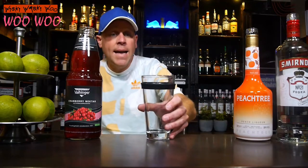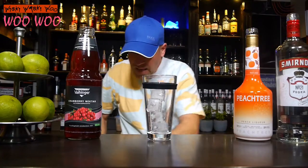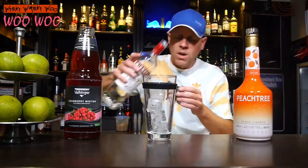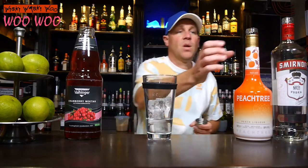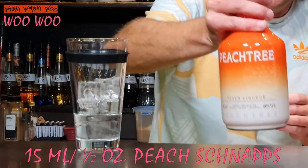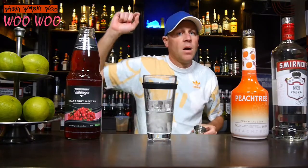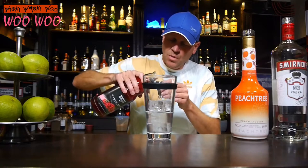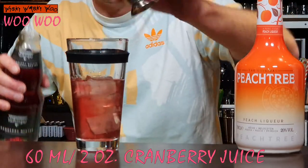I need a cocktail shaker and I fill my cocktail shaker with some ice. Then I need 30ml of vodka — vodka we know from the cosmopolitan. And I need 15ml of peach tree peach schnapps, which we know from the fuzzy navel. I also need some cranberry juice, which we know from the cosmopolitan — 60ml of cranberry juice.